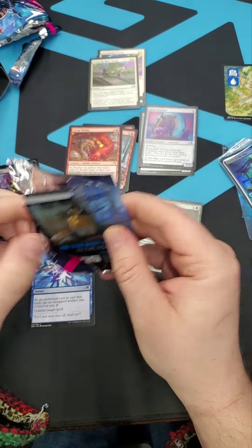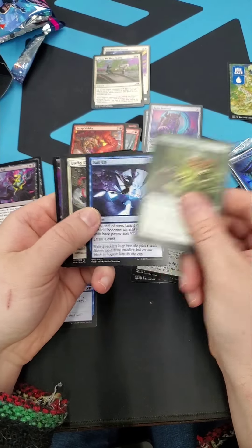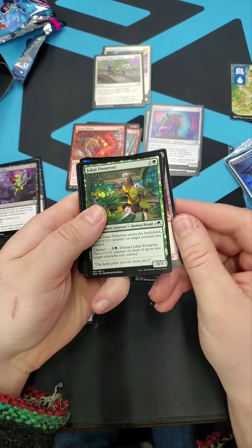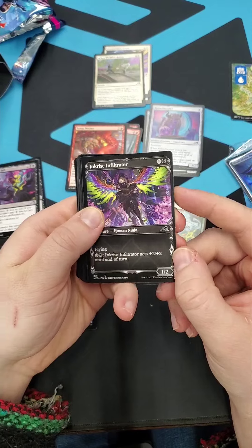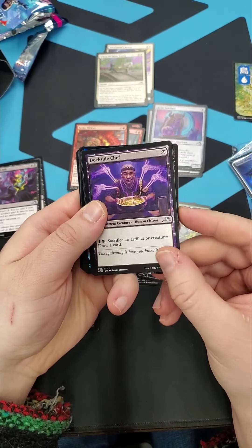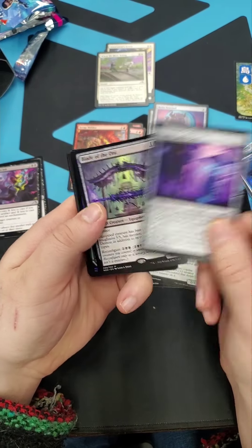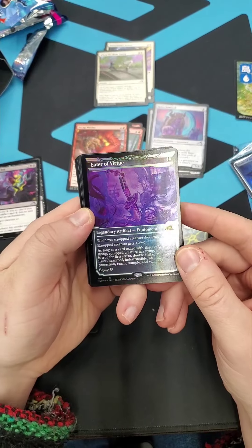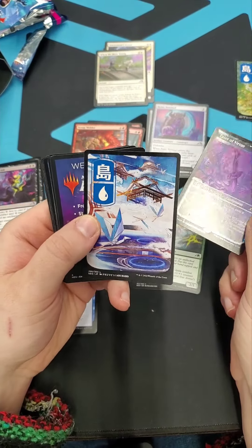Gripped in my thighs for dear life. Let's go ahead and sort through these. Bucky Offering, Scrap Yard Steel Breaker, Jukai Preserver - pretty, got that Kamigawa special art. Dockside Shuff - this card's really good. Guide Boat. And our rare is another Blade of the Oni. And then a foily Eater of Virtue - alternate art too, that's really pretty. And look, there's another island.